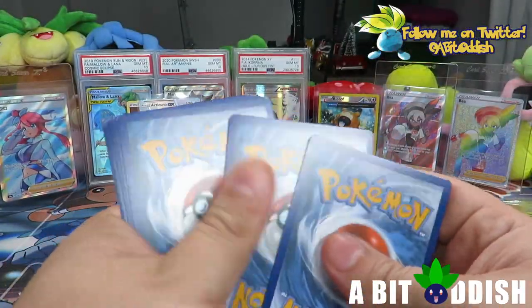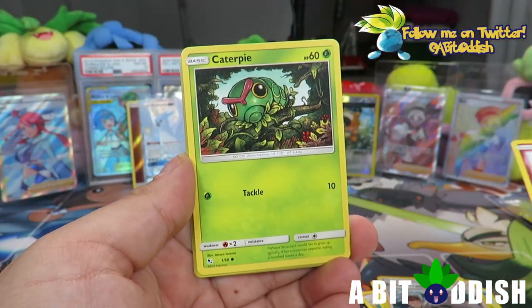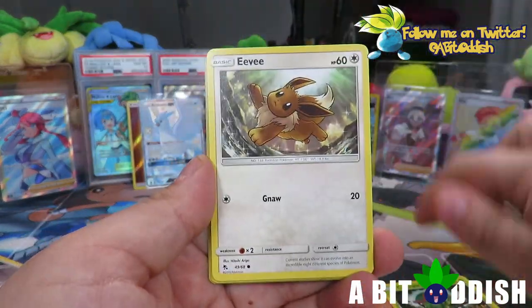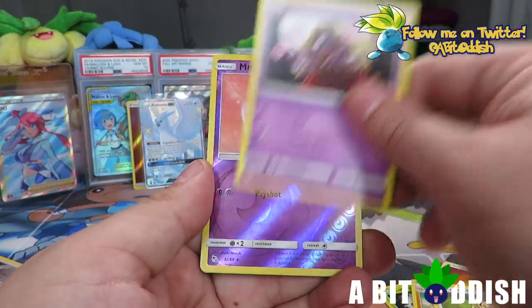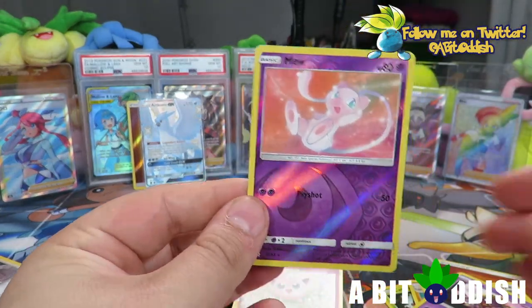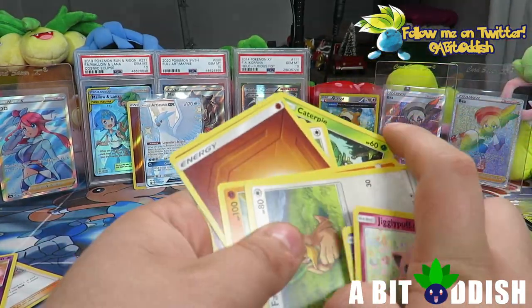No Charizard yet but pulling things like a shiny Articuno GX legendary bird is totally okay — Hidden Fates is a great set and we still got three more packs to go. Pack seven: Caterpie, Eevee, Ekans, Charmander, fighting energy, Graveler, Farfetch'd, Jynx, reverse Mew, and a Jolteon — I'm going to count reverse Mew as a hit because why not.